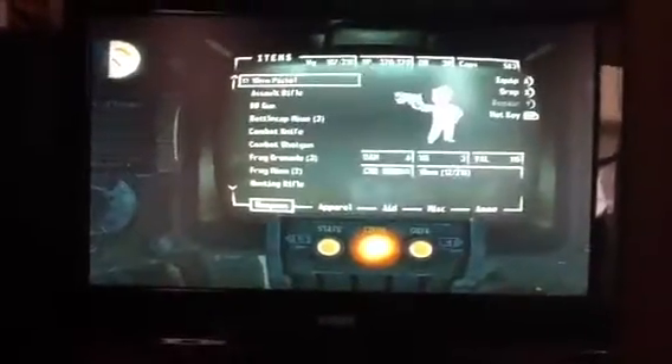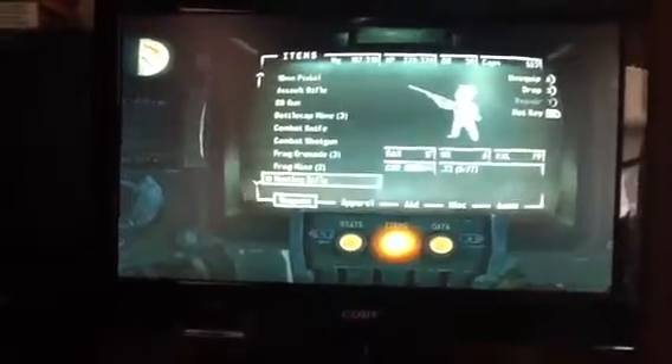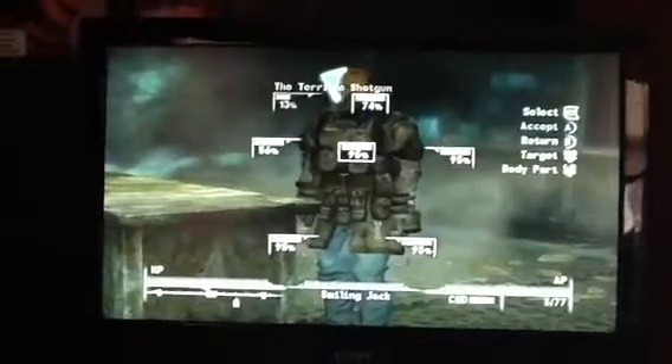And then you're going to come over here, and you're going to kill this dude. So you can see the gun right there. It says he has a Terrible Shotgun.